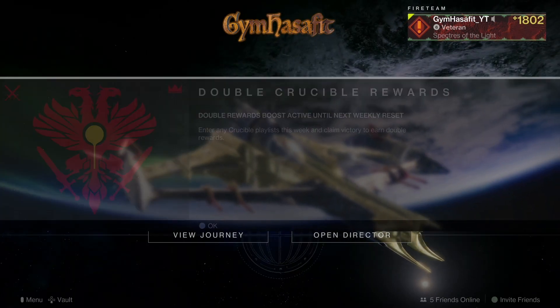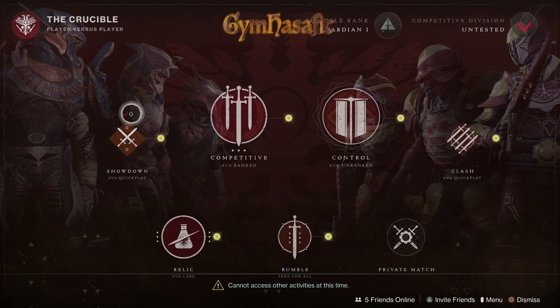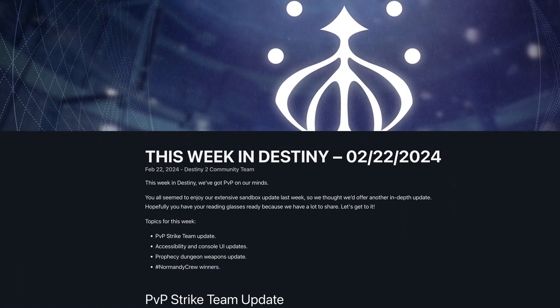We got double crucible rewards — very fancy. Let's get into this. The crucible maps this week are Showdown, Competitive Control, Clash, Relic, and Rumble. Gambit is the same this week in Destiny PvP.